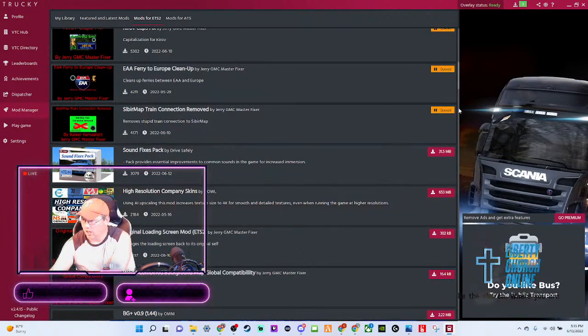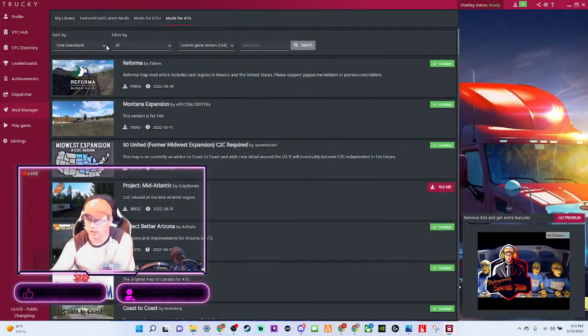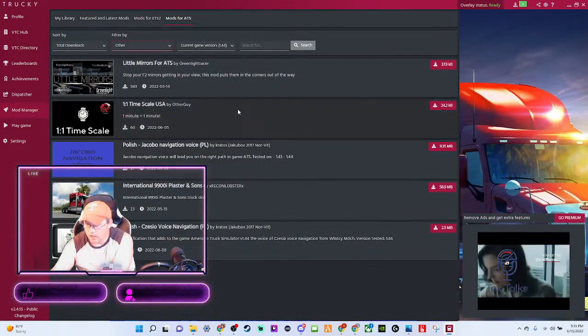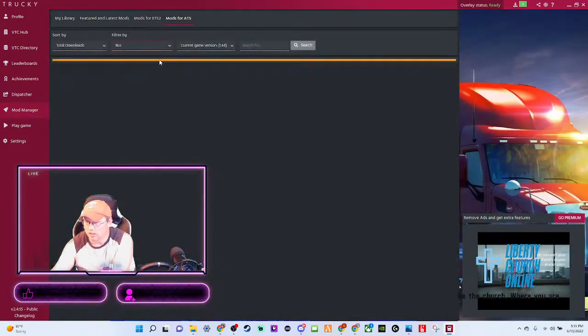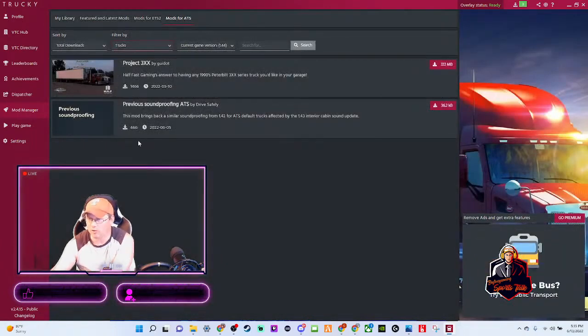One thing I haven't seen on ATS is the actual map itself. You can search by trucks. While ATS is downloading — it doesn't have what I was looking for, but it has some little mirrors. You can download buses, even though they don't have buses on ATS — more of ETS. You can download traffic and cars. I'm more into trucks, trailers, and maps. And even paint jobs — those are kind of my favorites.